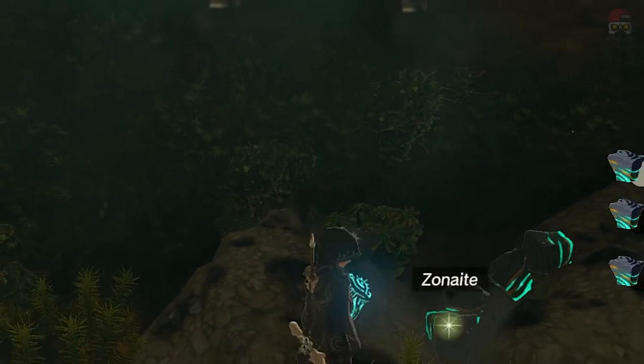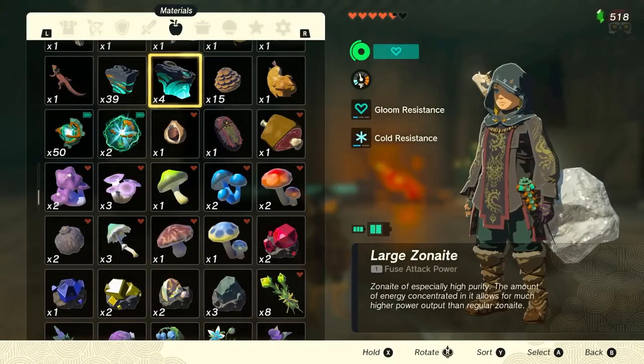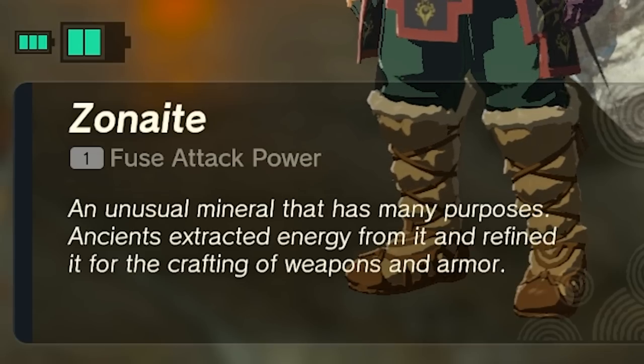Zonite material comes in two forms: the normal one, and large Zonite, which is basically a higher concentration. If you read the description, it says it's an unusual mineral that has many purposes — ancients extracted energy from it and refined it for the crafting of weapons and armor.